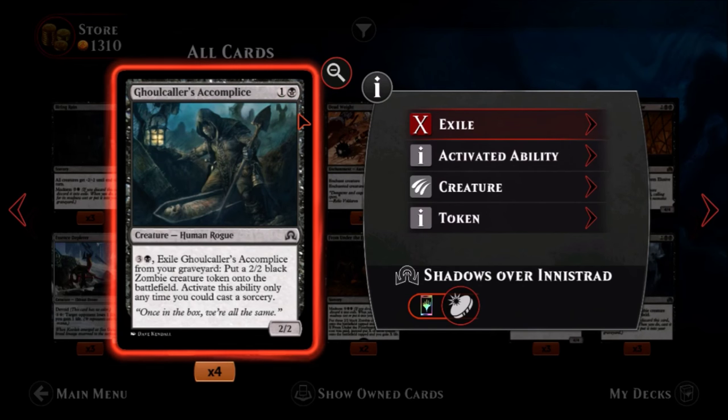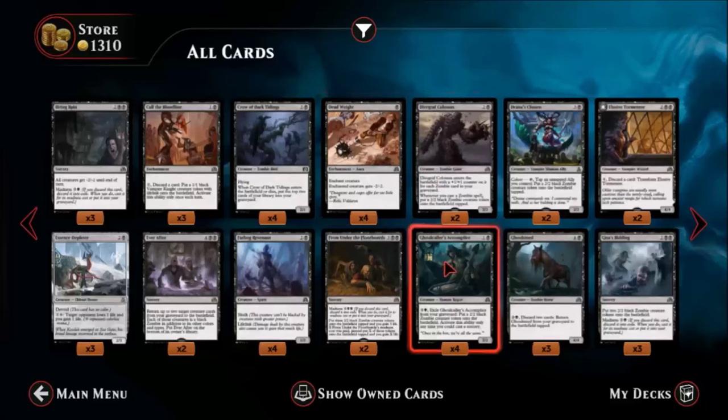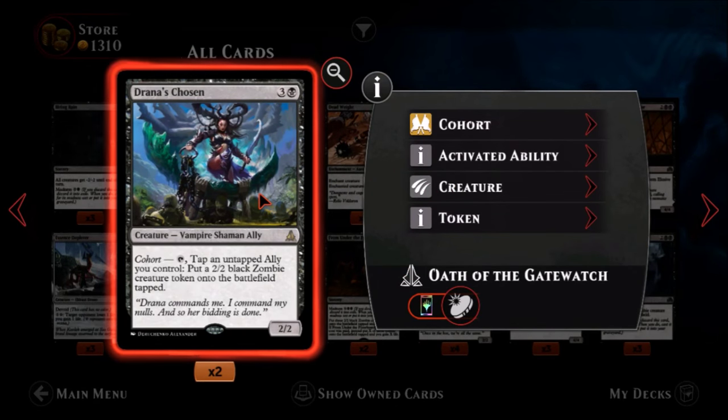Ghoulcaller's Accomplice — one black, one colorless, for a two-two human rogue. The two-two for two cost is not bad. Late game ability: one black, three colorless — exile him from your graveyard and put a two-two black zombie creature token onto the battlefield. You can activate this ability only any time you could cast a sorcery. So he dies and later in the game you pay four to get him back as a zombie. It's okay in a deck specifically designed for it but my excitement for it is going down.